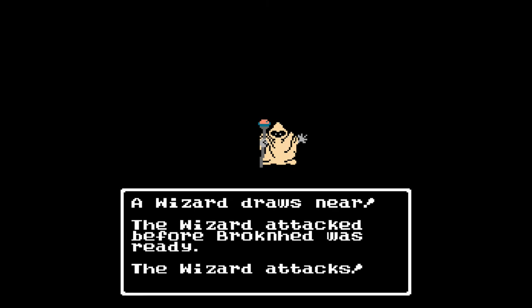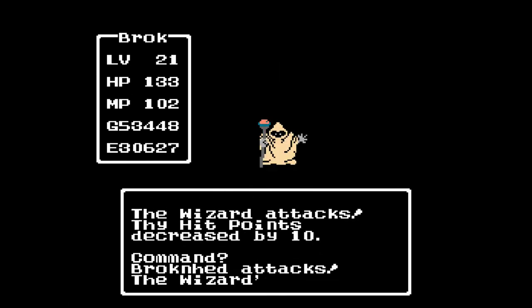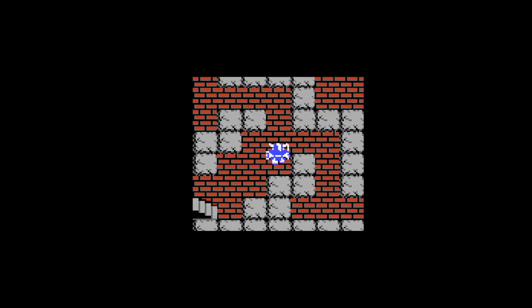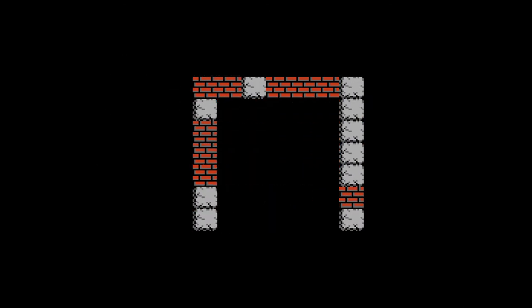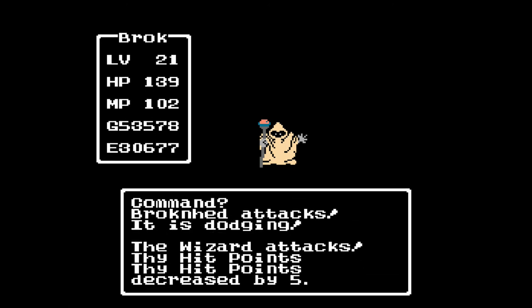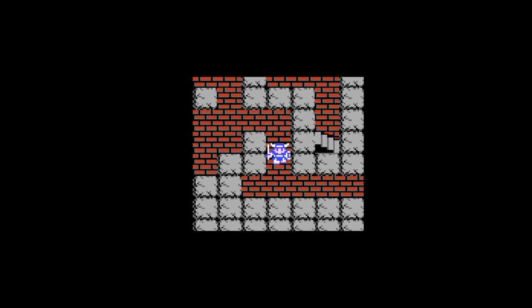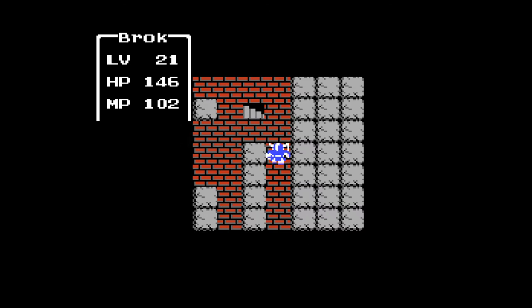All right, so we're now in the next room and while we're in this room I'm going to fight this man here. You may notice I've not even been using stop spell on the wizards through the process of level grinding — I reached the point where that pretty much became irrelevant. Their Hurtmore spell does about 30 damage to us, and I can take 30 damage and walk that off. So unless he uses it on me each time over and over again, I don't really have a worry.